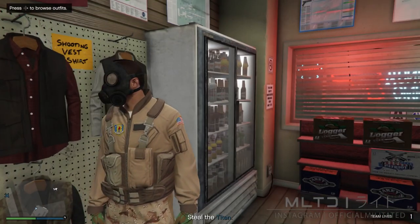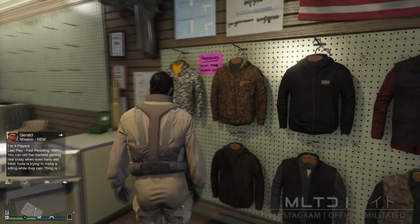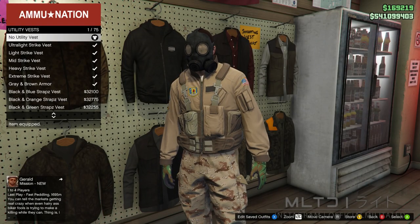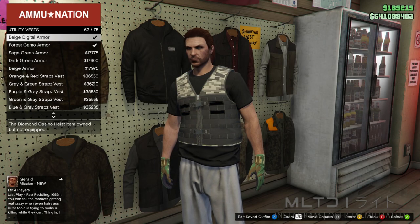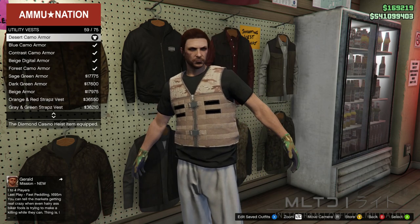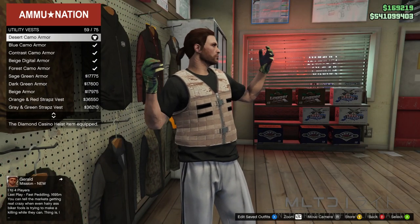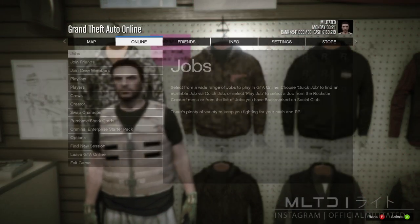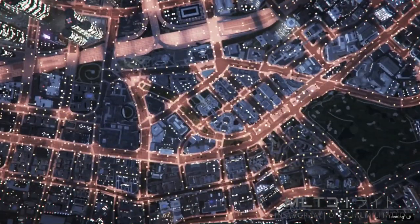We're now going to back out of outfits and open up the phone to quit the job. Now that we're back into an online session we're going to go into the top section of Ammu-Nation and go into the utility vest category. From here we're going to go down to the bottom of the list and purchase the desert camo armor — this is going to remove the rest of the outfit but don't worry about that. We're now going to back out of the top section and start up Crooked Cop the exact same way as before.